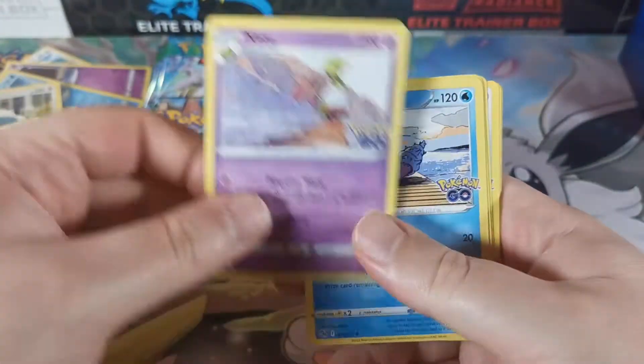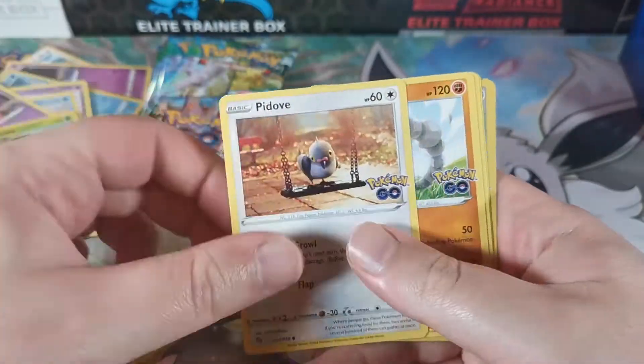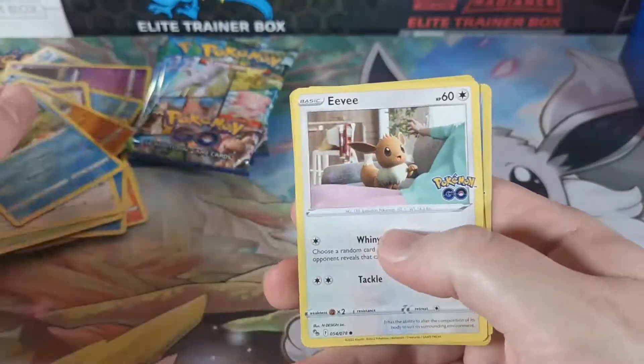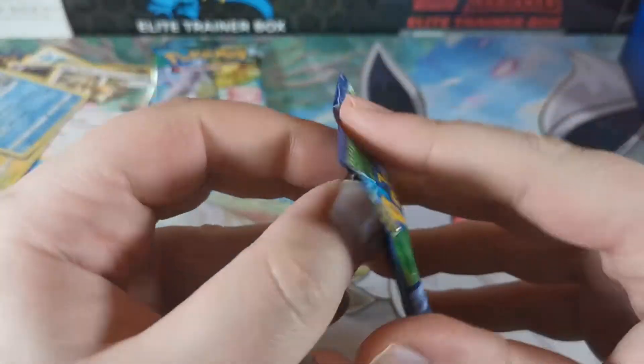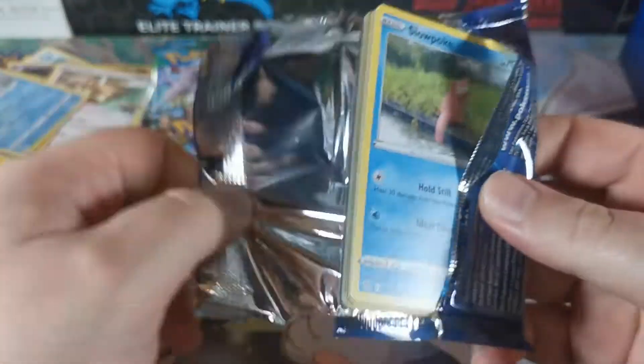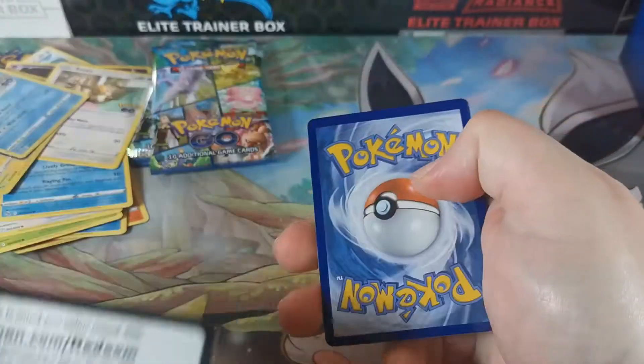Lightning energy, Lightning energy, Zapdos, Slowbro, Lunatone, Bulbasaur, Pidove, Onix, Magikarp, Eevee, Pidove, and a Gyarados. One day I'll get that right all the time - maybe.